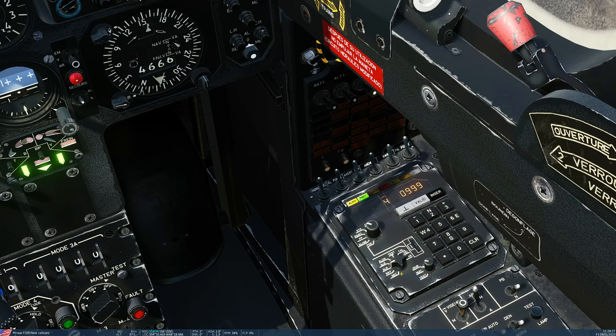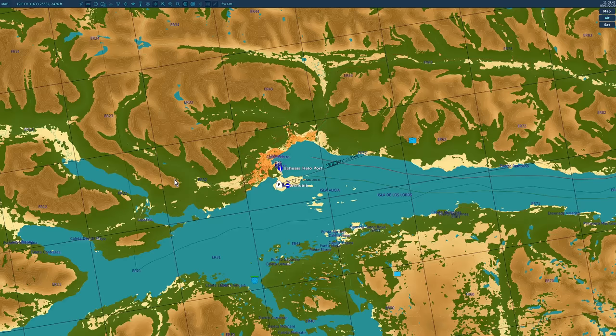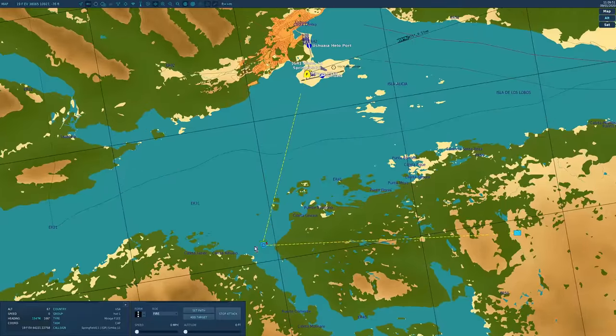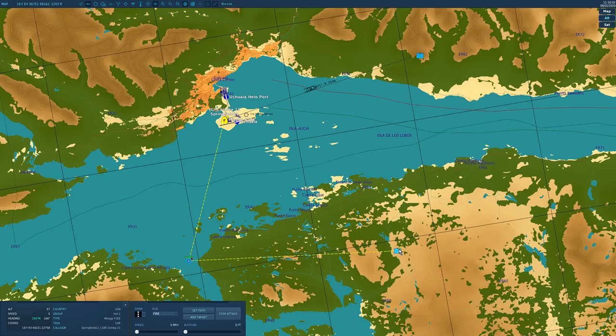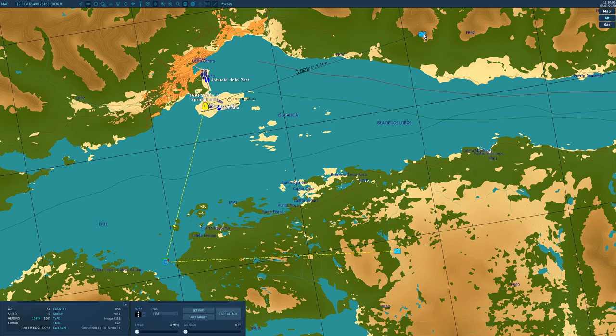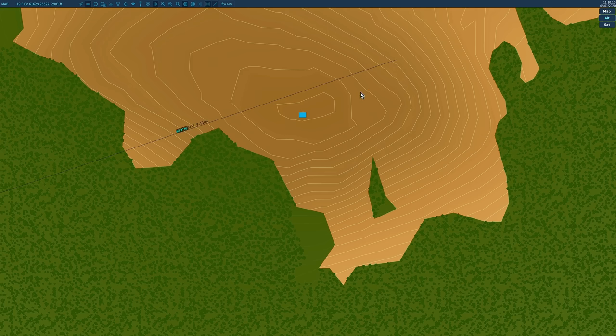Now we'll show how to add waypoints in manually, how to actually navigate to those waypoints, and how to update the INS system to alleviate INS drift. First, the roleplay. Myself and Simba are here. Waypoint one is here above this ship. Waypoint two is here above this tower. These were added in via the mission editor, by the way. Waypoint three is not here but it needs to be on this tower here so we can fly the full chain — we need to add that in manually.